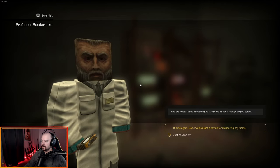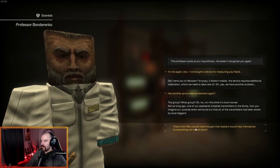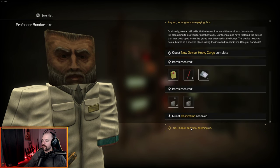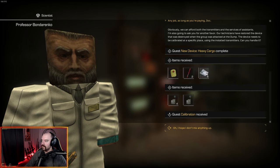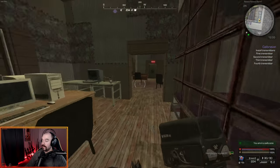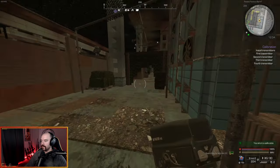We're back at the bar at Bondarenko. I'm going to talk to him and give him the device for measuring psi fields. He says somebody stole all their transmitters in the dump — the four that we already went and placed. That ends 'New Device: Heavy Cargo.' We get a pouch of scientific first aid kits, two morphemes, 4,000 rubles, and now he gives us four transmitters and a psi device we have to go and put down. We get the quest 'Calibration,' going back to the exact same spot to put the devices down.